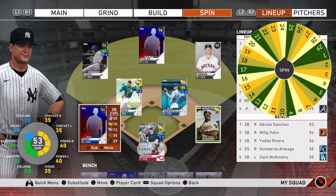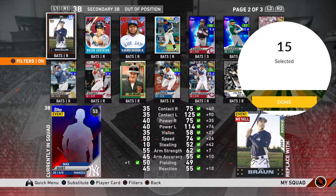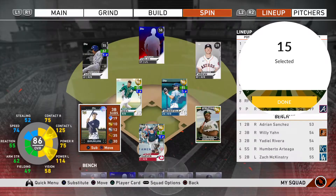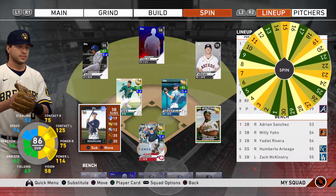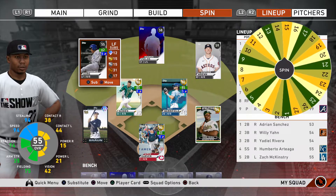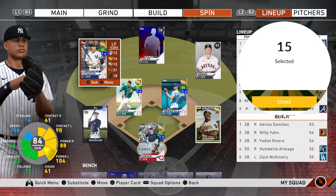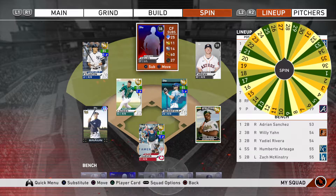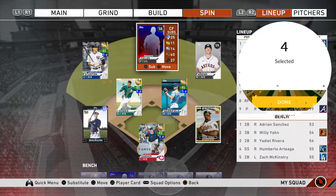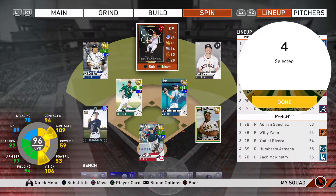At third base we finally land on a diamond — number 15 is Rookie Ryan Braun. If we face a lefty, it's going to be trouble for that pitcher. Left field has more golds than diamonds and we land on number 15 — another gold bat, Giancarlo Stanton. Not a lefty, but if we do face a lefty pitcher, we'll have a good shot. Center field is my position with the most diamond players at 25, and we land on number four — Prestige Shane Victorino. Yes, I prestiged Shane Victorino, and he's going to be out there in center.